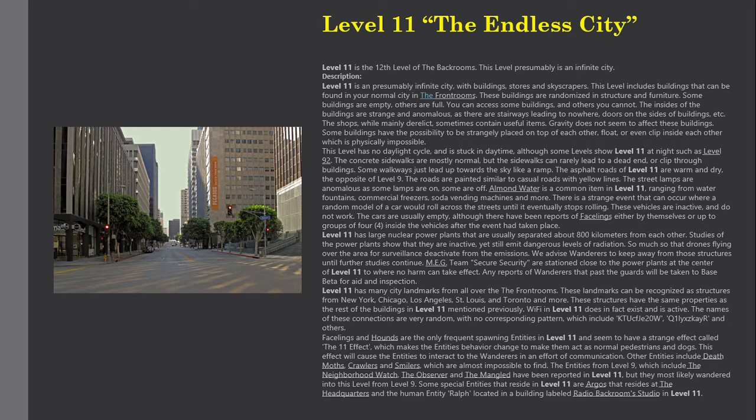This level has no daylight cycle and is stuck in daytime, although some levels show Level 11 at night, such as Level 92. The concrete sidewalks are mostly normal, but they can rarely lead to a dead end or clip through buildings. Some walkways just lead up towards the sky like a ramp. The asphalt roads of Level 11 are warm and dry, the opposite of Level 9, and are painted similar to casual roads with yellow lines.